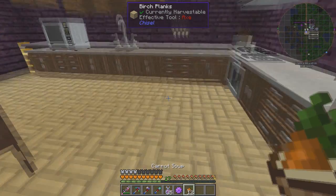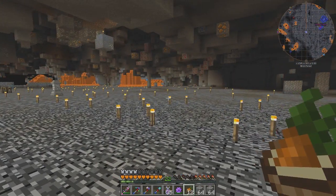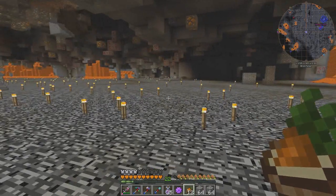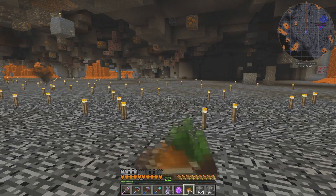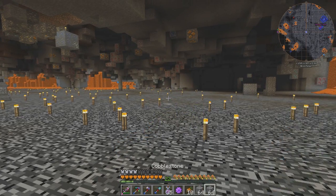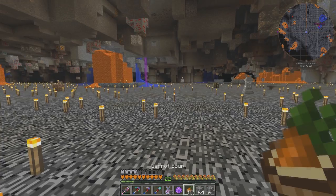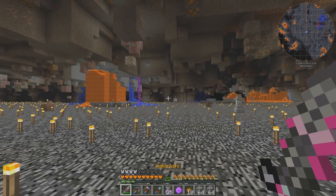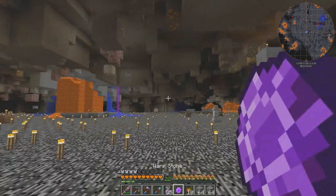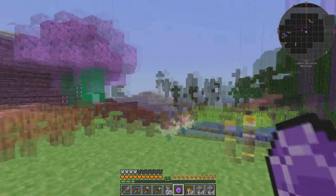We now have carrot soup. Can we eat? Oh, we're not hungry yet. What better way to make yourself hungry than to go vein mining, right? So I'm going to eat this, and it actually adds four hunger bars, which is really good. Awesome. We've got carrot soup. Let's get back to the compound and see if there's anything else we can make.